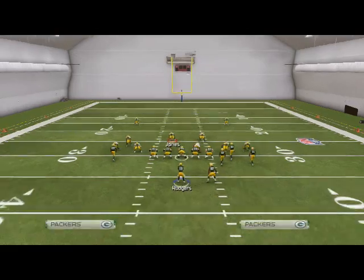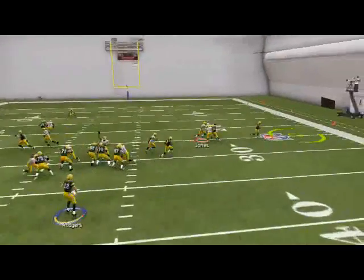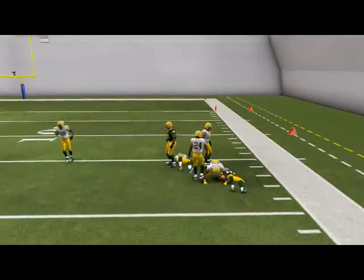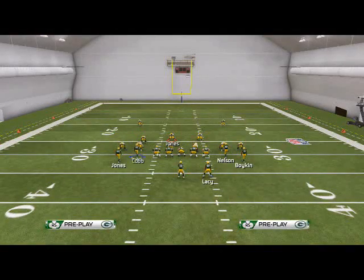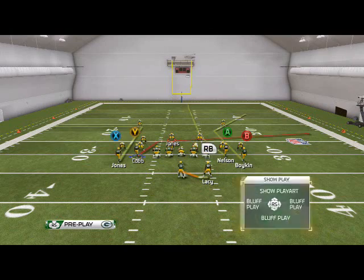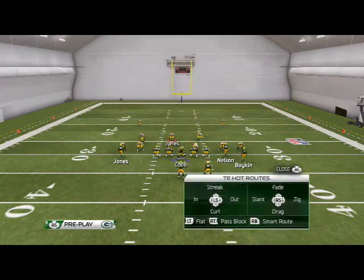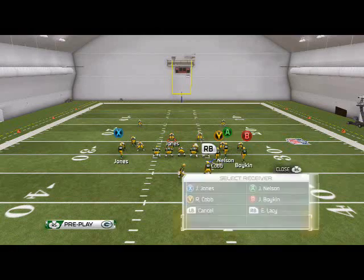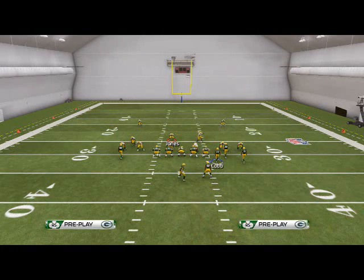I really only keep two routes on the play. The first read is Randall Cobb to the outside — against man coverage it just torches the defender, and that's probably the main man-beater here. This is a phenomenal play against man coverage. It's also a play I like to run on the goal line because of that nice natural pick-rub we get on that right side.